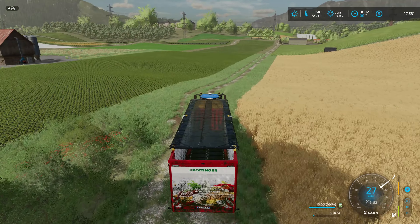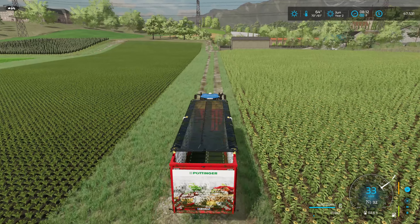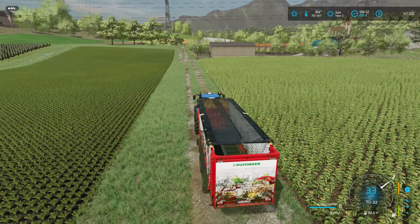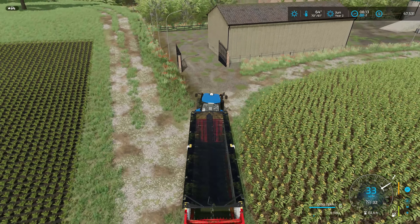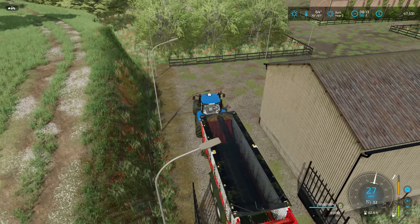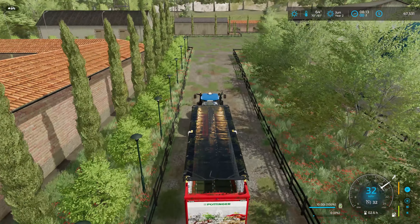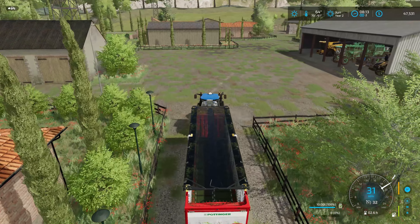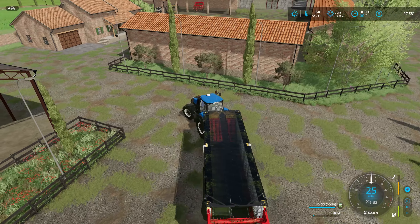Before we get to that, I want to jump over to the vineyard and check on the grapes to see when it's time to mulch between them. We'll bring back the forage wagon. I also need a pressure washer at some point to clean our equipment. That's the grain trailer we're going to need — probably use the Lamborghini for that.